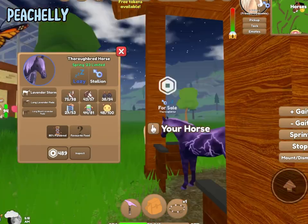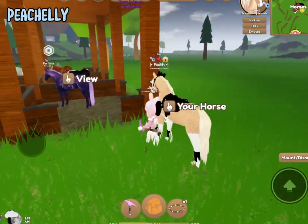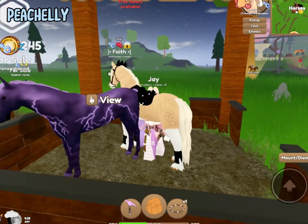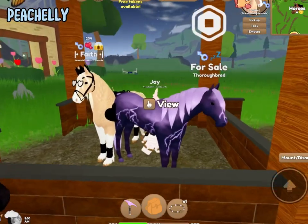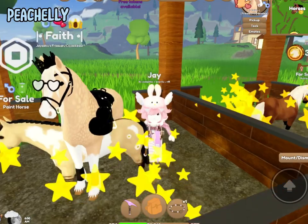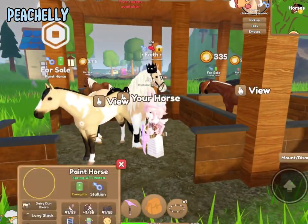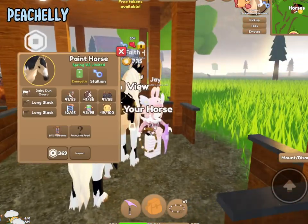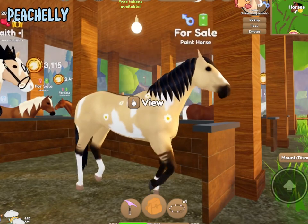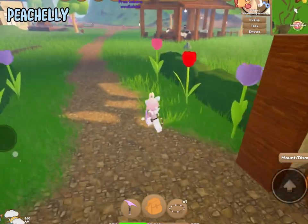I noticed something different about the shop again — oh my goodness, that is beautiful, way more pretty than I imagined! I don't have Robux so sadly I cannot get it. The paint horse for the event just came out — it has little daisies on it, that's so cute! It's the Daisy Dunn Overall. It's actually really good, and it kind of reminds me of a palomino.